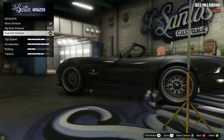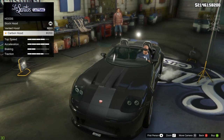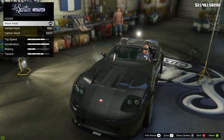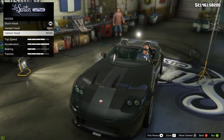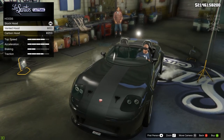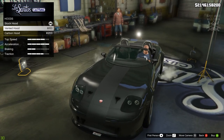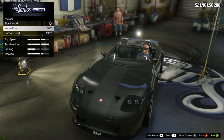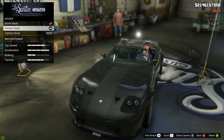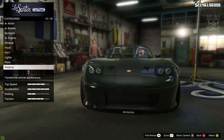Next we're going to move to the hood. We're going to go with this vented hood because the stock hood is nowhere near what we need, and the carbon version is even further away. The car in the film does have a singular central vent in the hood, very similar to what we've got here — it is a singular one in the center, but this is going to do a good enough job. Next we're going to go to the lights and purchase the xenon headlights.